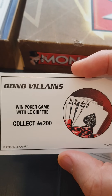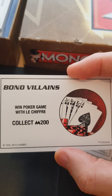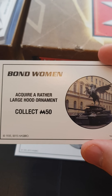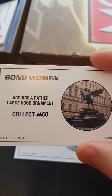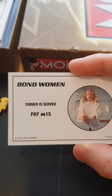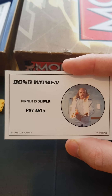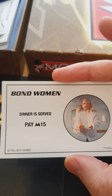'Win poker game with Le Chiffre, collect two hundred dollars' — I'm pretty sure they were betting for far more in the film. 'Leave Kananga's henchmen in your way, collect twenty dollars' — so you get the idea. 'Acquire a rather large hood ornament, collect fifty dollars' — how the makers of this game zeroed in on that ornament thing and decided to make a card out of it, I will never know. And the last one: 'Dinner is served, pay fifteen dollars' — we've got Mr. Kidd attacking you with lit shish kebabs, which is a really bad dangerous thing, so you're going to have to pay fifteen dollars. It's a Bond women card but Mr. Kidd's in it — I don't know.